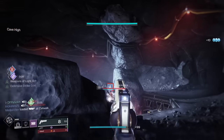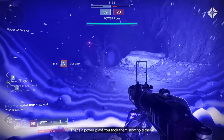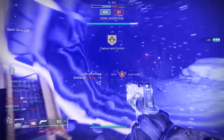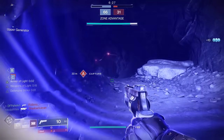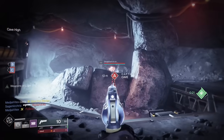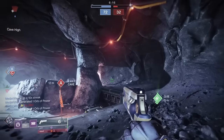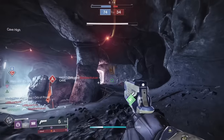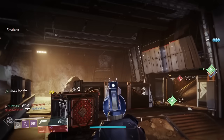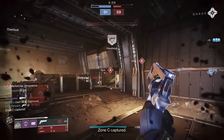I very much enjoyed the Steady Hand hand cannon. I want to know what you guys think. If you've snagged yourself a god roll, what have you got and what are you rocking in the crucible? Personally I'm interested to try a Killing Wind version of this weapon. Having Quick Draw on a high impact hand cannon is pretty fantastic — a weapon that hits this hard usually won't handle this well, but Quick Draw changes all that. It makes it feel like a lightweight hand cannon in terms of how it draws, stows, and ADS.